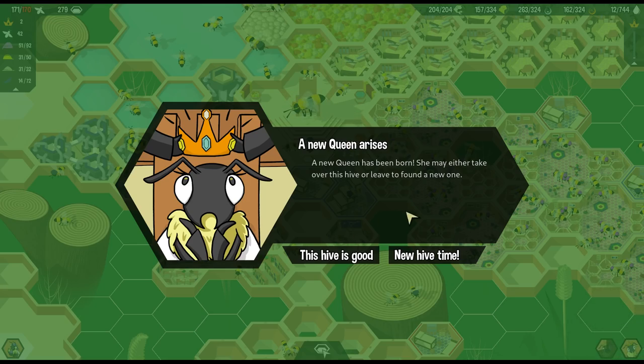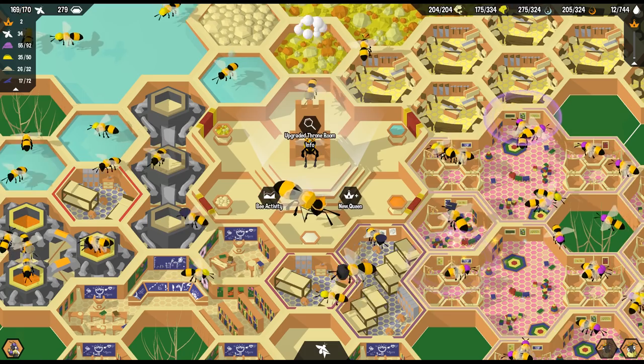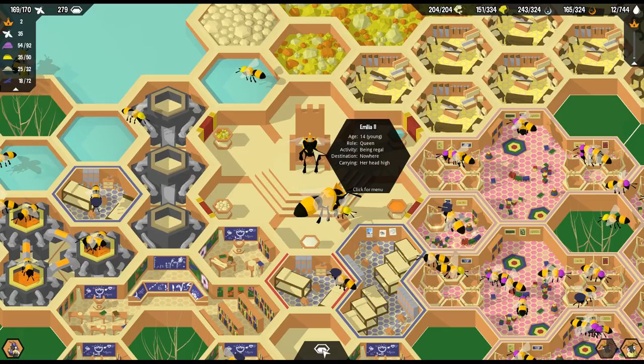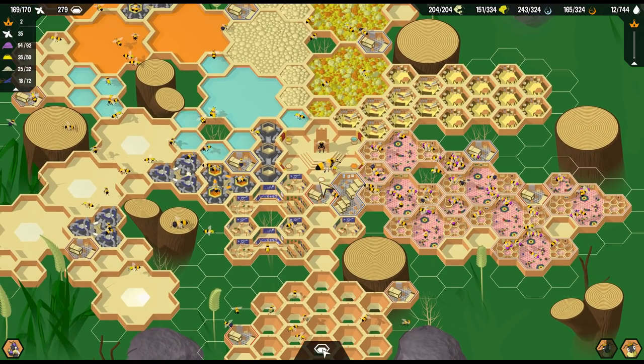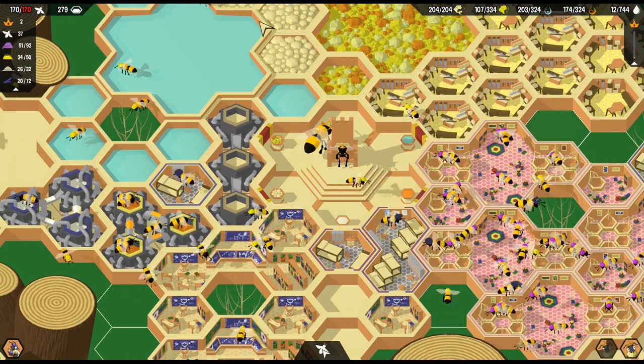I heard someone mention in the comments that... are you a queen? Are you her? Oh, that's Amelia - we have two queens in this hive? Activity: being regal. She does have a boost though - lifespan multiplier. We don't get as much honey apparently, but we are better at bee sitting and scouting about. From what I understand, we choose whether we want to have this hive or a new one. And I guess if you pick a new one, you just go to a new hive and basically start the whole game over again, which is kind of lame.